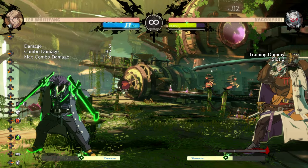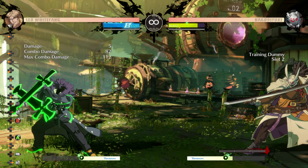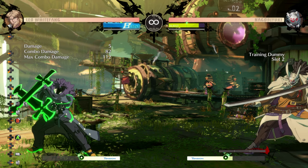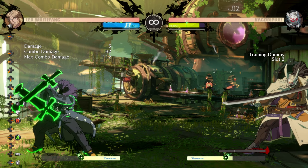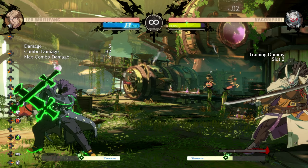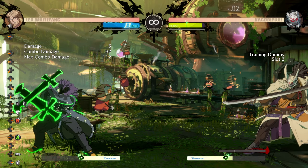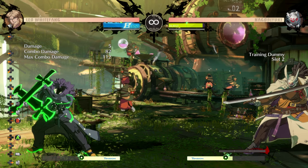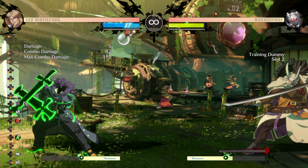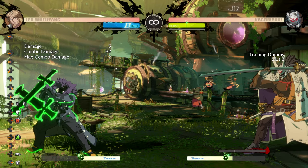That's pretty much it for deflect shield. Like I said, it has a lot of strengths and a lot of weaknesses. At the end of the day you're gambling 50% of your burst. If you feel it's necessary — like the mix-up is just too crazy — use it, but you've got to be aware of the weaknesses. Hopefully being aware of those weaknesses will help you use the deflect shield better. Now we're going to move on to wild assault.